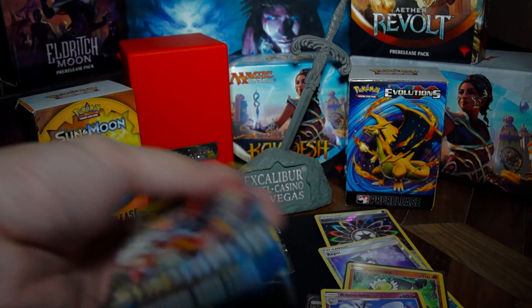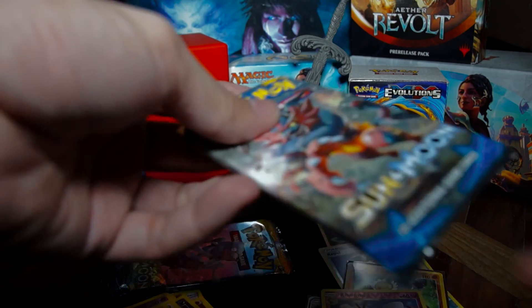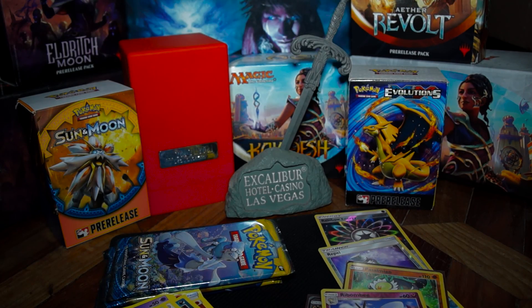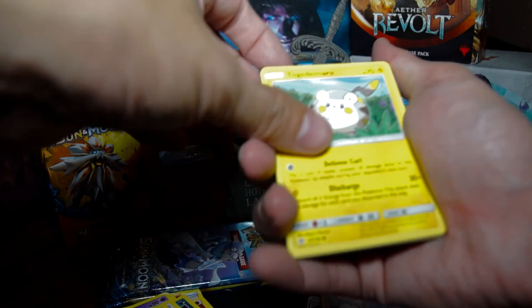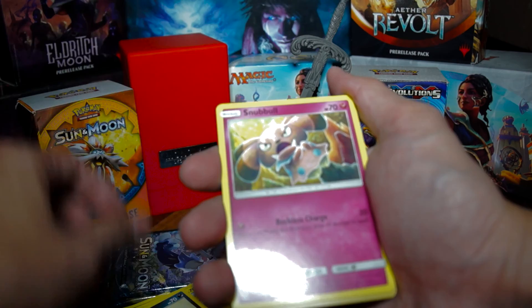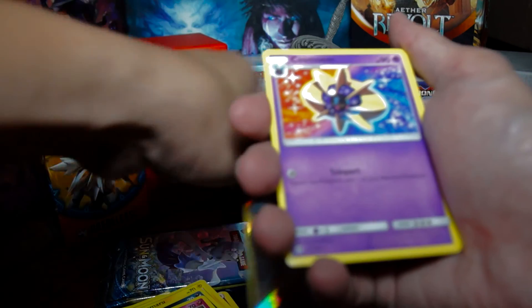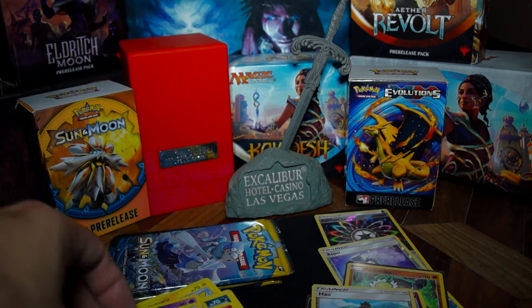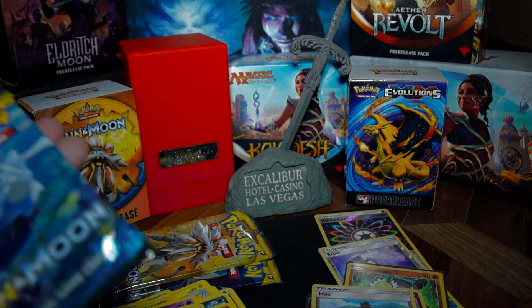Next. Wow, having a really hard time opening these packs right now. Pack five: Togedemaru, Carvanha, Pikipek, Sandile, Snubbull, Cosmoem, Energy, Corsola, Repel, and Pelipper. Foil — and foil Bewear! It's pretty good.